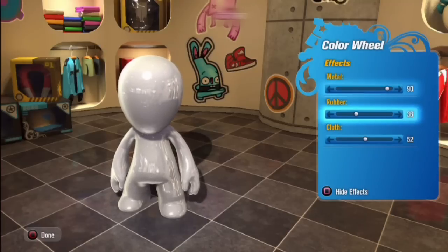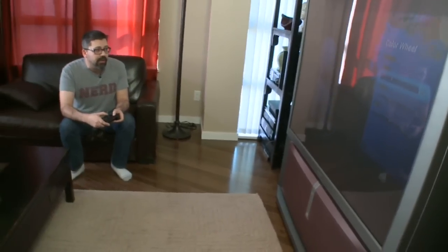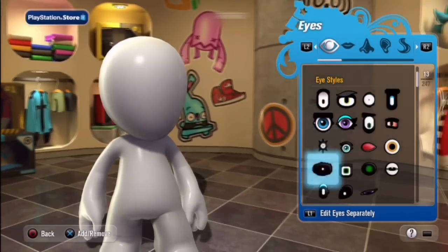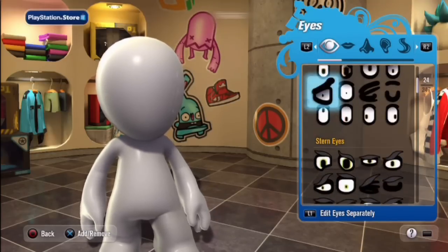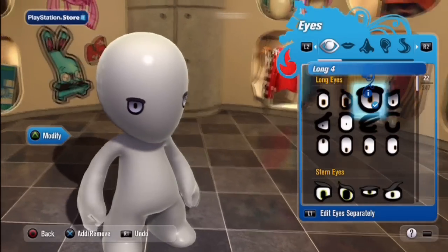I'm going to turn down the metal a little bit because it's freaking me out. Let's just get him a little shiny and plastic. Now let's go for some facial features — we give you a ton of different options to choose from. All these eyes are animatable, so the moment you slap them on, you should get some blinking and a little bit of personality. He's starting to kind of live a little bit already.